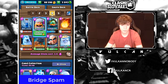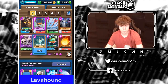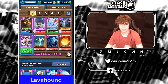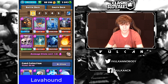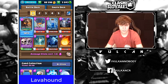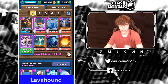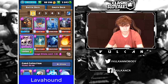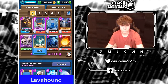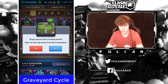With Lava Hound, the best starting play is Tombstone. Cycle to your Tombstone first — using Mega Minion, Minions, or Zap to get there. Never waste your Skarmy, Goblin Gang, or Guards since they're your only ground defense. Once the Tombstone is down, defend whatever they do, and then after your defense — if your Tombstone is still alive or they've wasted their win condition — drop Lava Hound in the back.